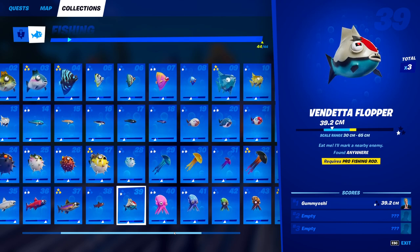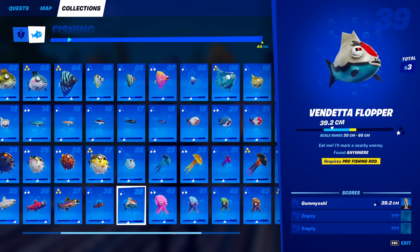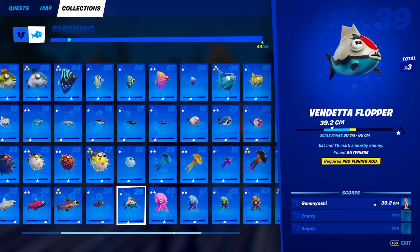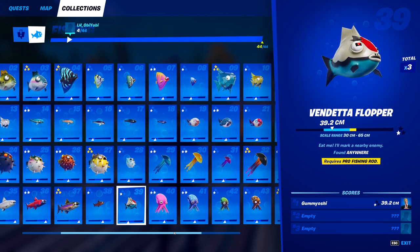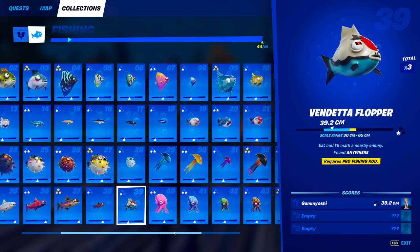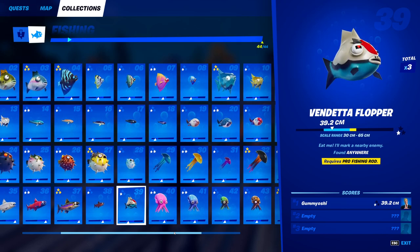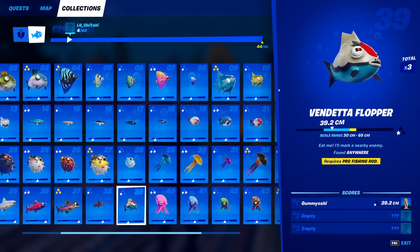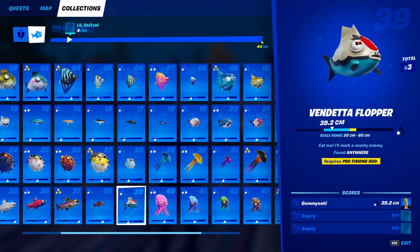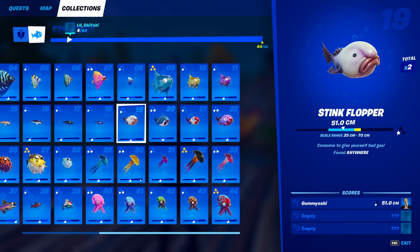For fish number 39, we have a staple fish — the vendetta flopper. This guy can be caught anywhere but you do need a pro fishing rod. Even with a pro fishing rod, it is still a one-in-a-hundred chance to catch this guy, so do not save him for last. Always be fishing around the map with a pro fishing rod so you have the chance to catch this guy wherever you are. Good luck catching the vendetta flopper.